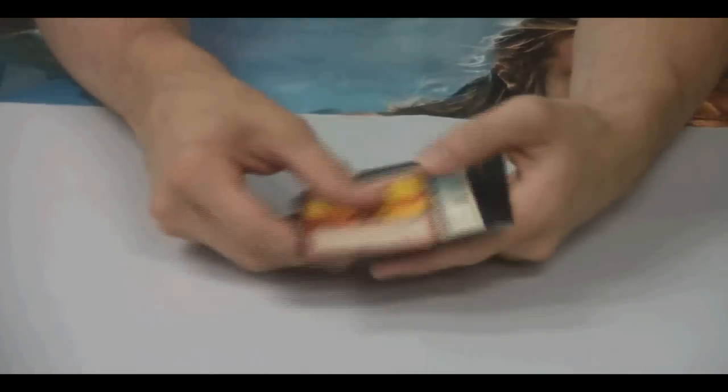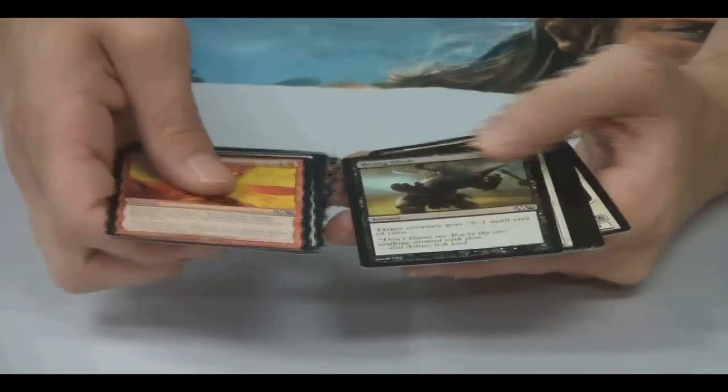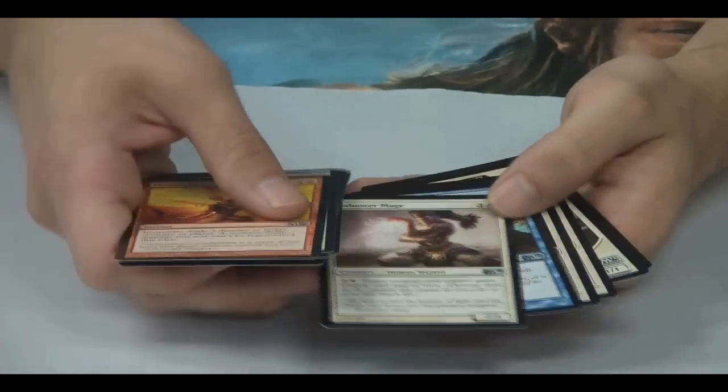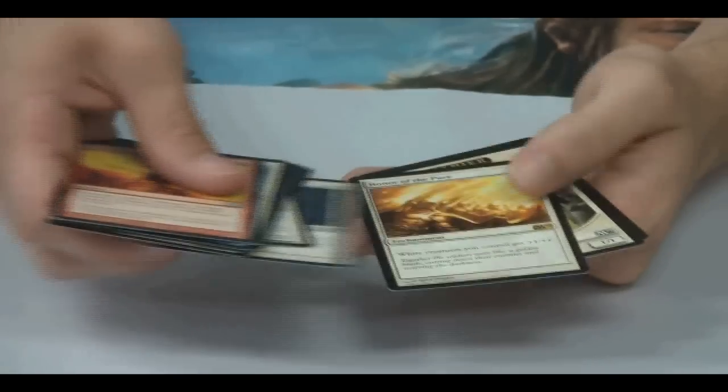There are also a couple other good new cards: Oblivion Ring, Honor of the Pure. Visions from Beyond is very good for blue. Fog makes a return. World Slayer from Mirrodin — that's a reprint.